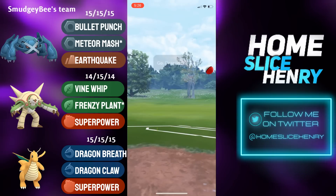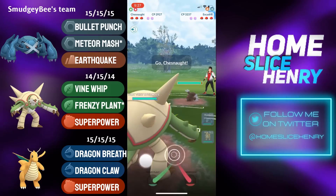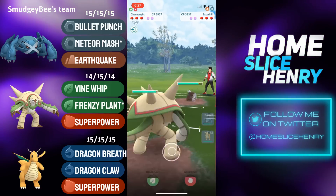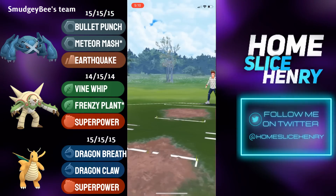Moving into the next match, picking up a positive lead — Metagross into Dragonite. Very nice. The opponent is going to save switch into Excadrill, and in comes Chesnaught. The opponent sees the writing on the wall and concedes the match.